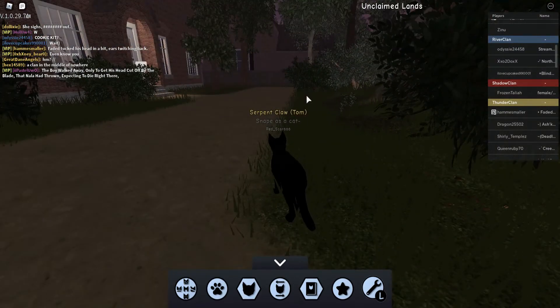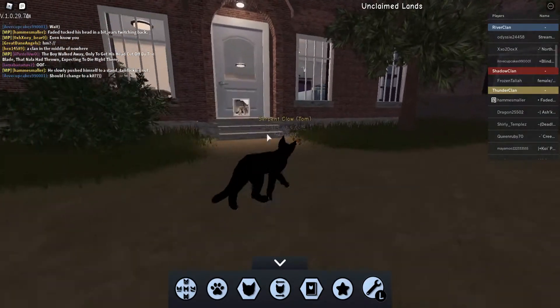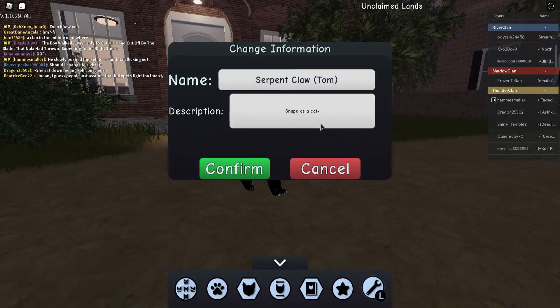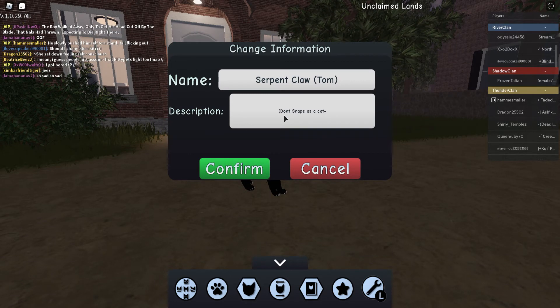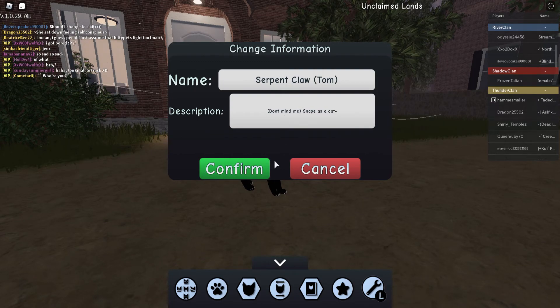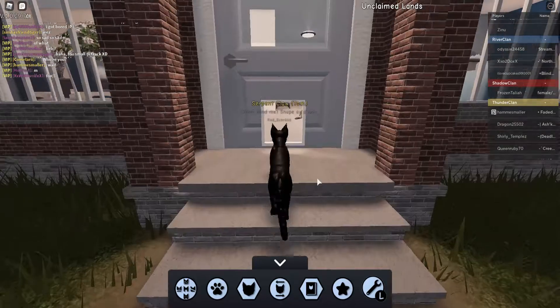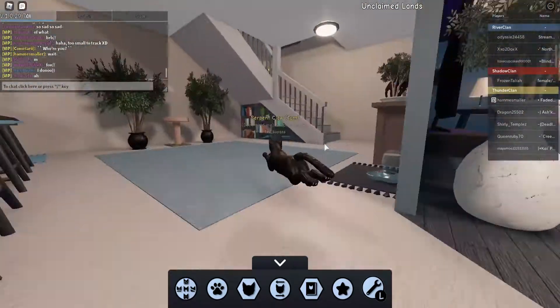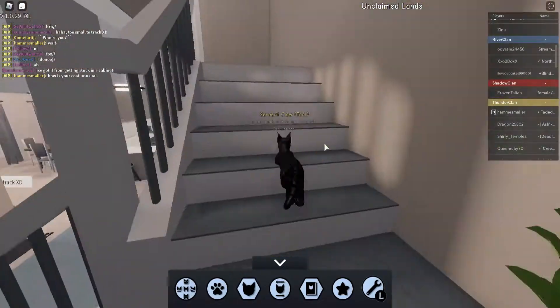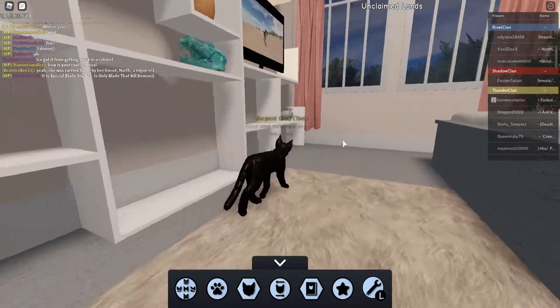I really like the kiddie place as well. If you come along this way, let me just add something real quick. If you come along this way, there's a really cool house that I really like. It's really big, really cool.